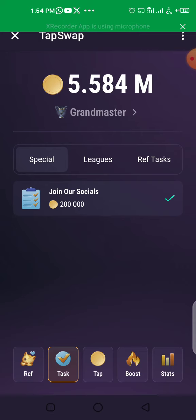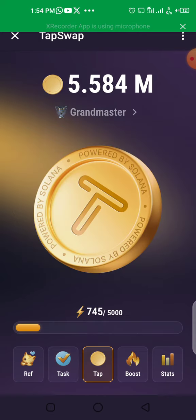The middle section is the tap area — when you tap you can increase your tapping with multi-tapping. I've increased mine using the boost. Boost is right beside the tap section and allows you to subscribe to various tools that will help you mine faster, better, and more efficiently.